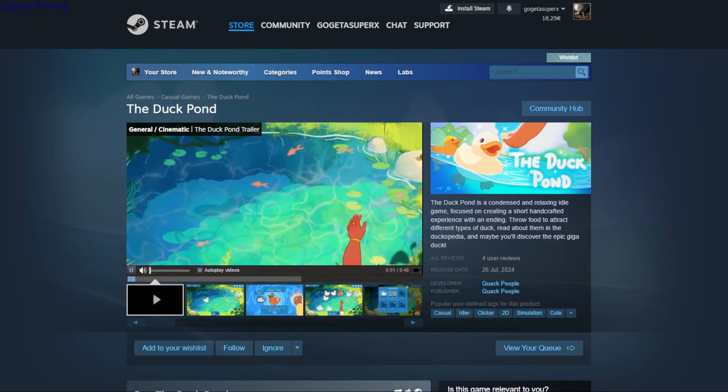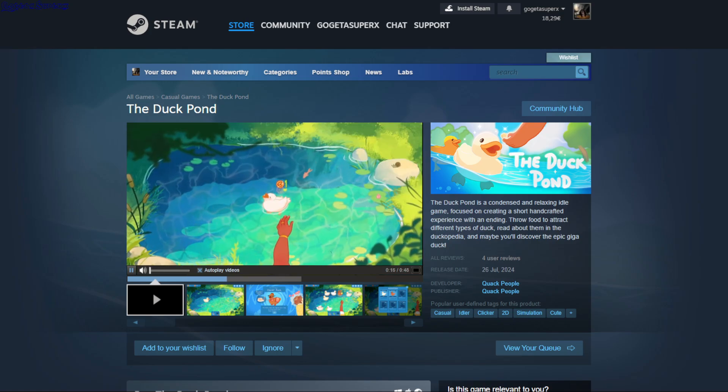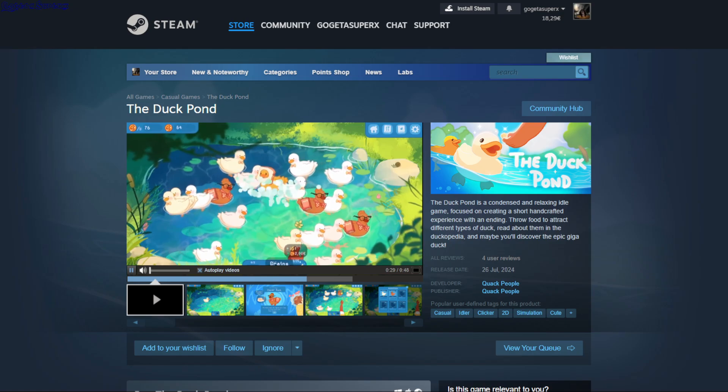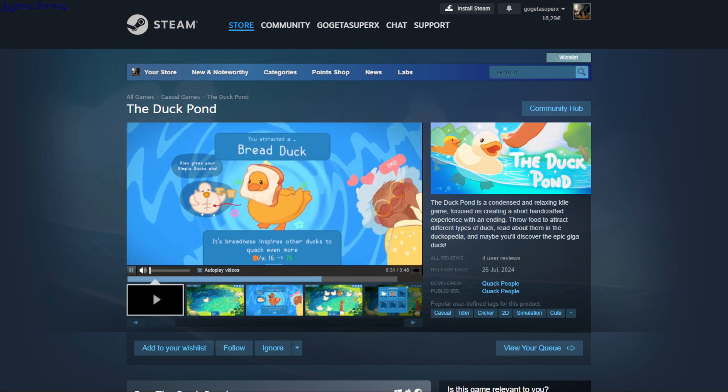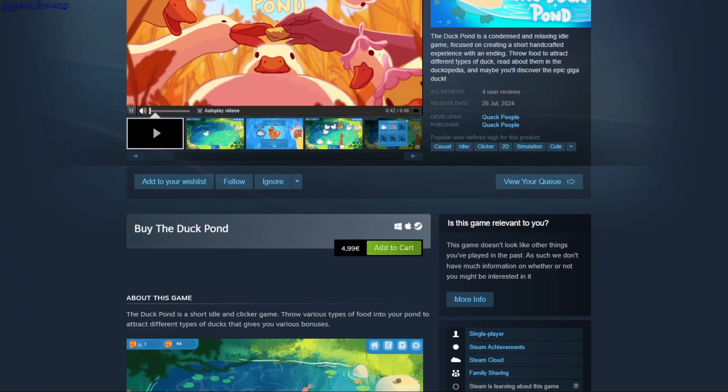The Duck Pond. It seems like you can just feed the ducks and click them — it's like a clicker. You can purchase new ducks, get golden ducks, click them, and just keep expanding and unlocking new ducks and stuff. This is 4.99.